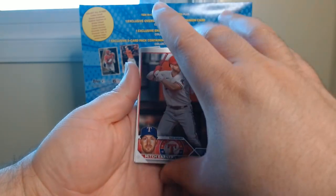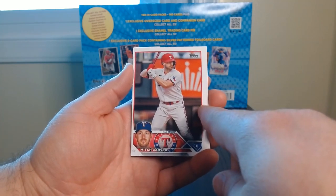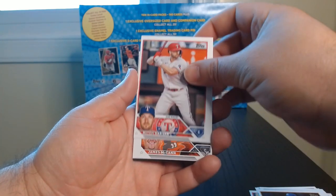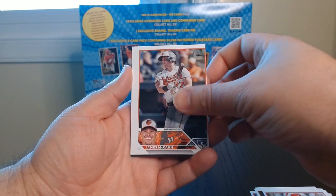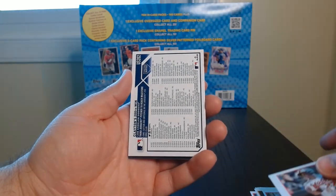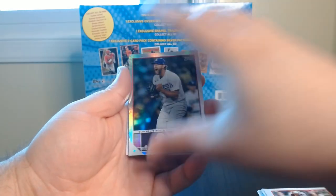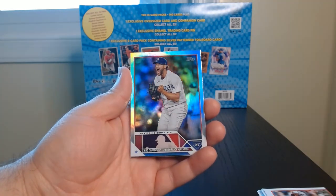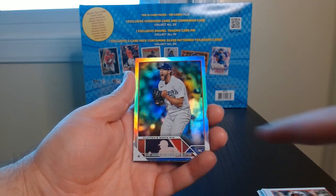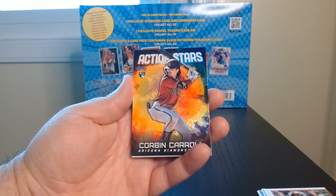Okay, you see this one I pulled — it's horribly off. Look at all that border to the right, and now look at this one — all that border to the left. Geez. In a way it's kind of cool. Who's this? Oh, Clayton Kershaw — Clayton's 200th win with a holographic look. Okay, this one's nicely centered at least. I'll appreciate that one. A Corbin Carroll rookie action stars — we'll take that.